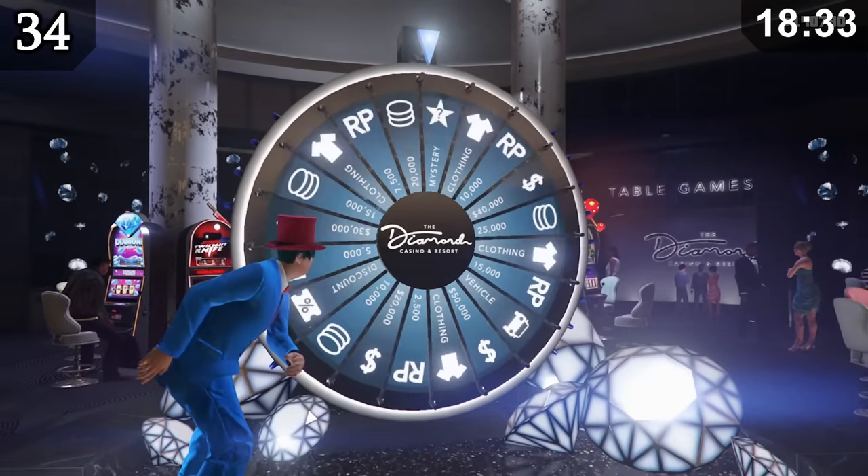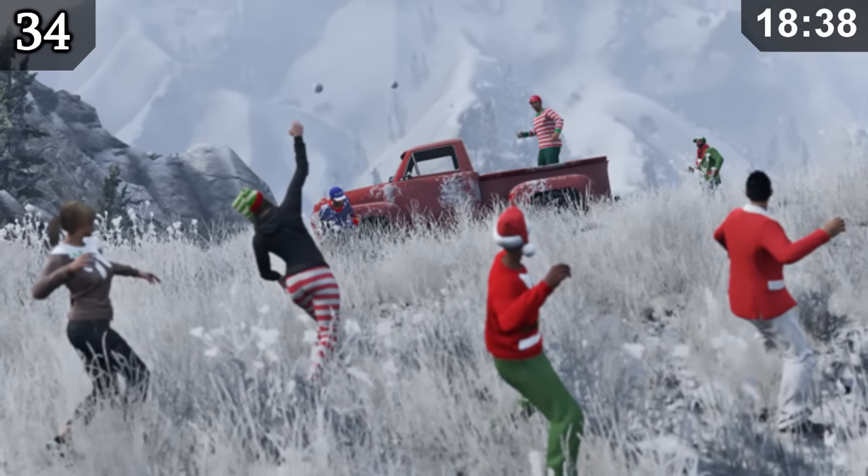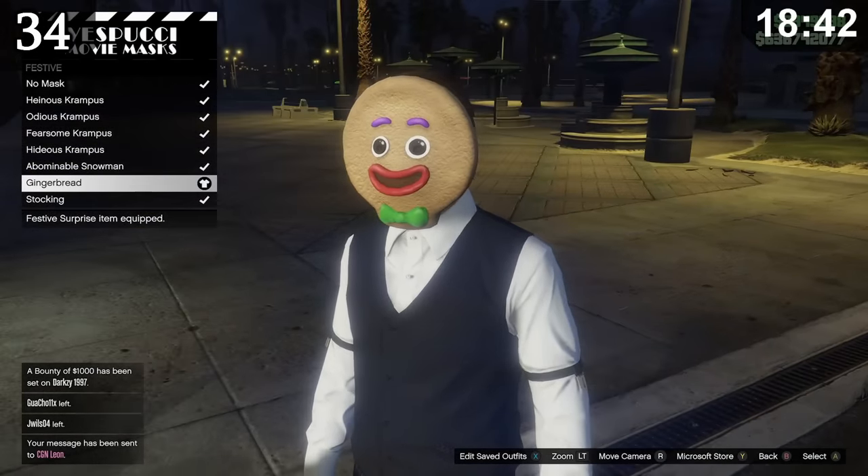When you spin the lucky wheel, there's a 3% chance you'll get the festive gingerbread mask. Festive items are usually only available during Christmas, but unlocking this mask through the lucky wheel lets you wear it all year round.